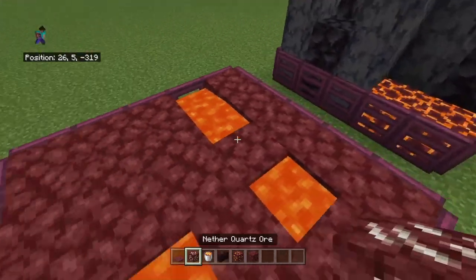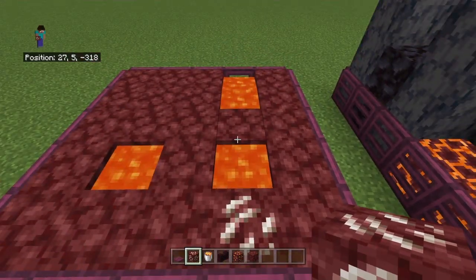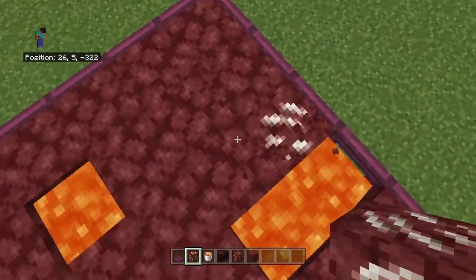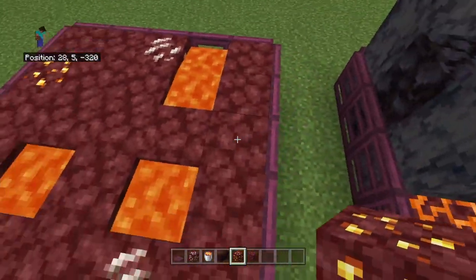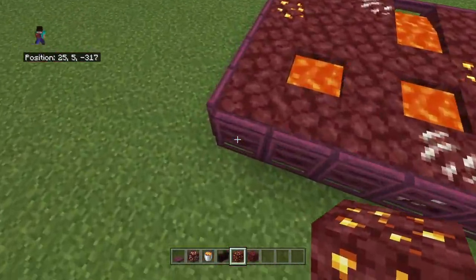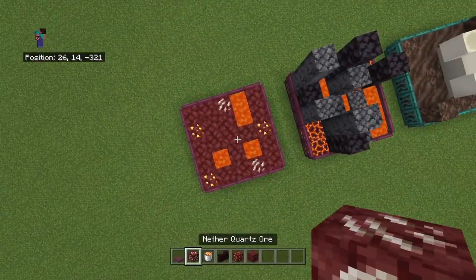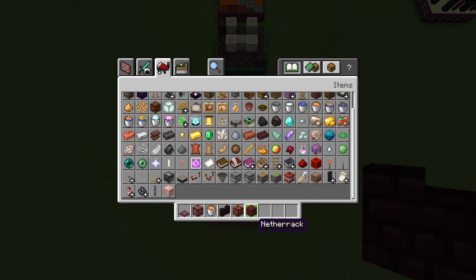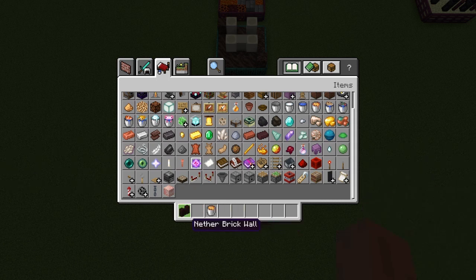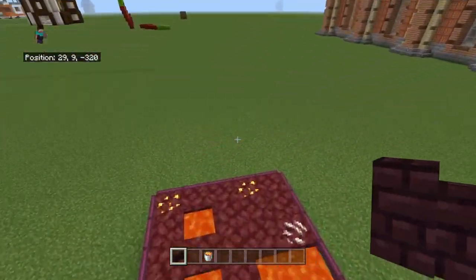Then you want to put about one nether quartz here near this new lava pool and one here. One here, one here, and one like that of nether gold ore. Now we're pretty much done with most of these blocks so I'm just going to remove them. We still have the netherrack walls.